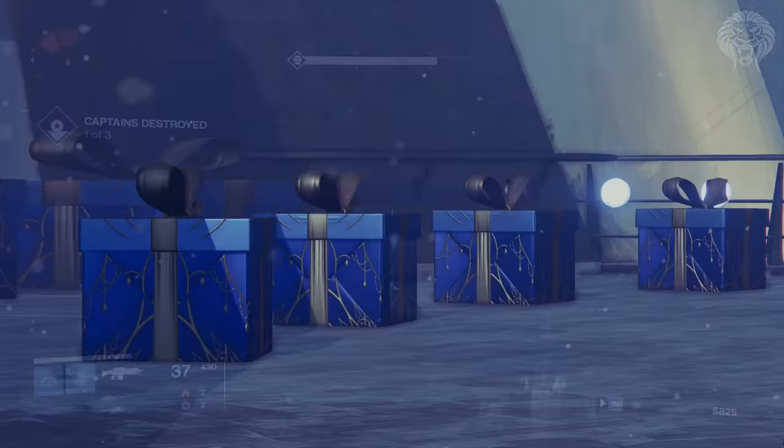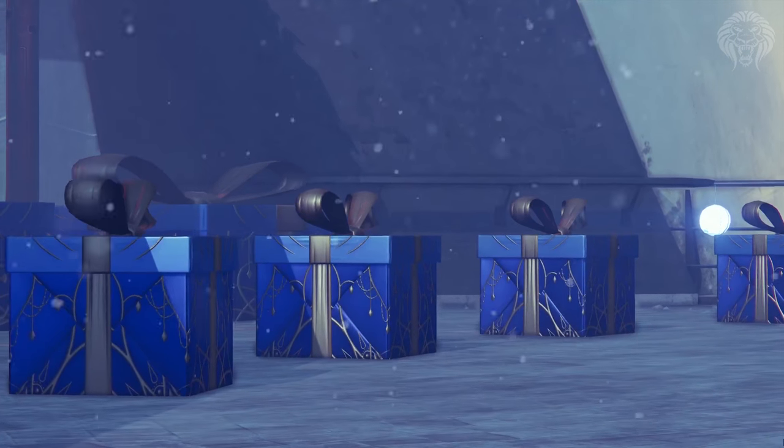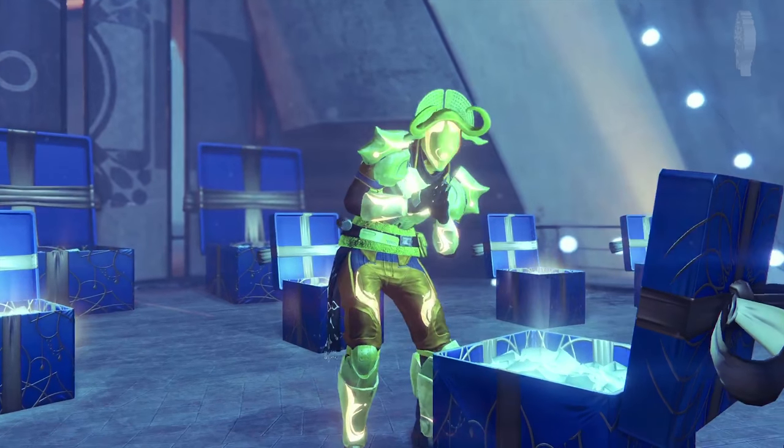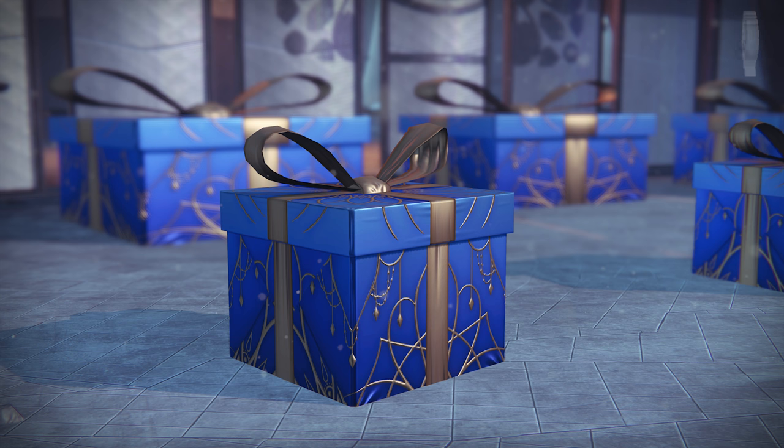The next thing I want to talk about is these presents — these strange things in front of that massive door in the tower. It turns out you open a new present every single day, so it's literally an advent calendar which is really funny. It doesn't obviously lead up to Christmas but it's the same idea, and it's supposed to be the citizens giving us presents for protecting them as guardians. Each day one of the chests will become available to be unlocked, so you basically want to come back each day for a new item inside these chests.